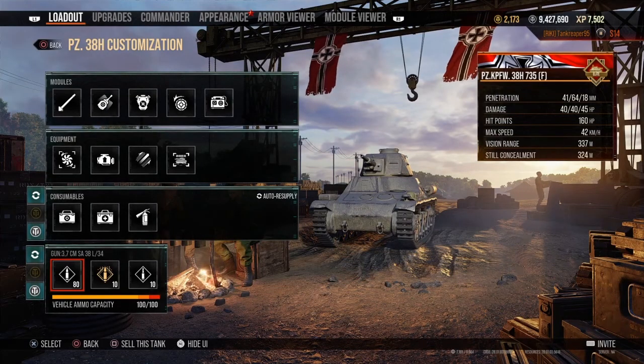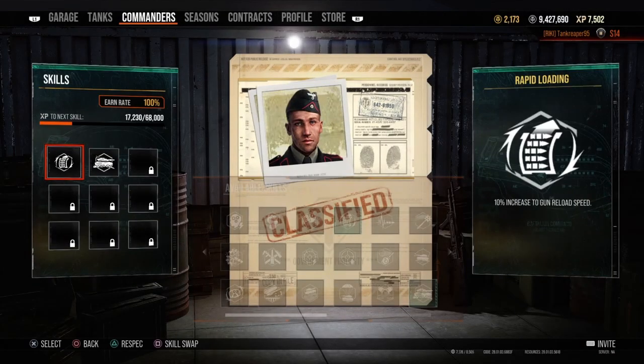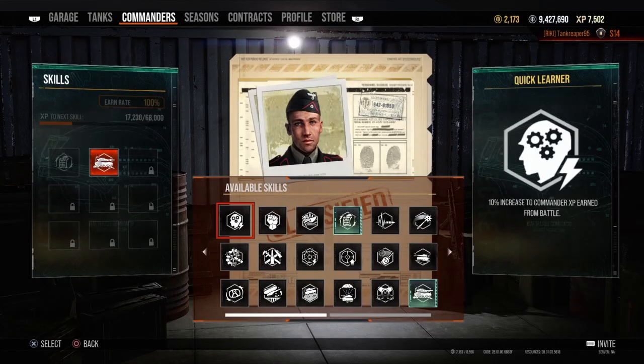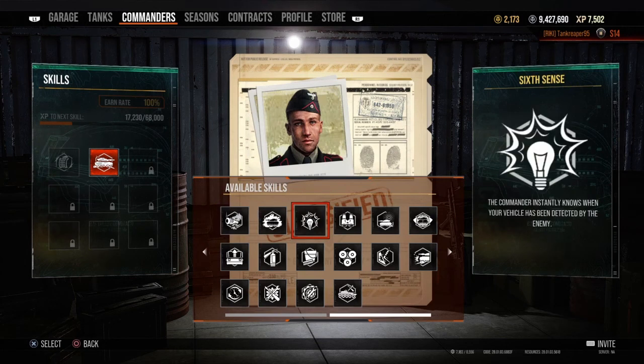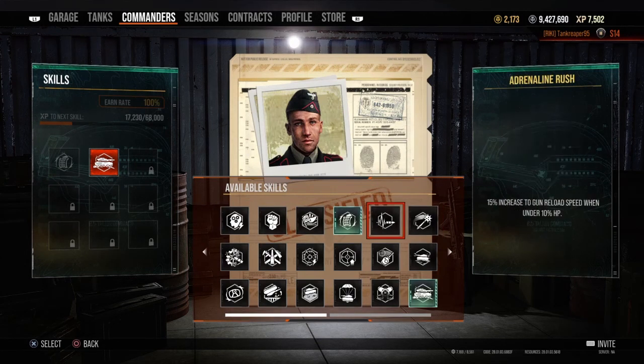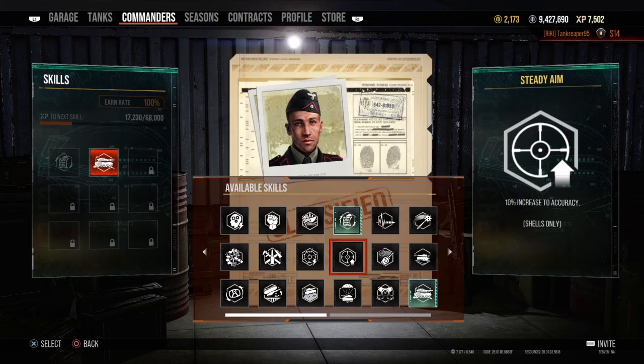Let's get into the commander. I only have two perks for him: rapid reloading — 10% increase to your gun reload speed — and camouflage expert — 10% increase to your vehicle's camouflage factor. What I would put that point into is probably 6th sense or situational awareness, and also a 10% increase to turret and gun rotation speed, steady aim, or snapshot.